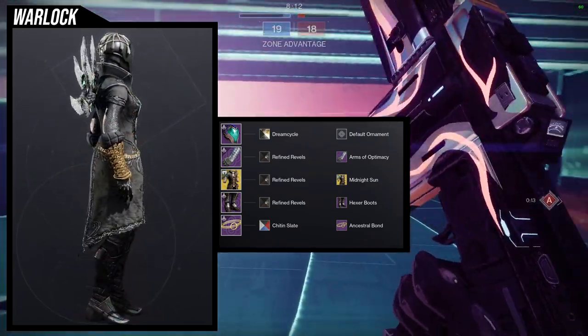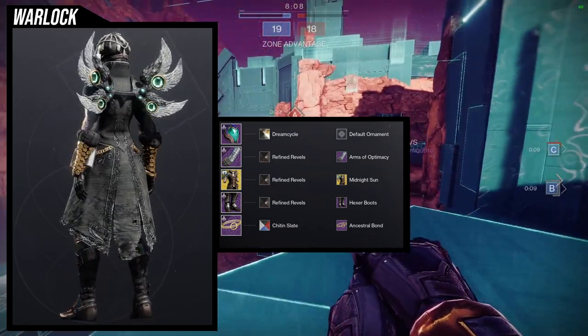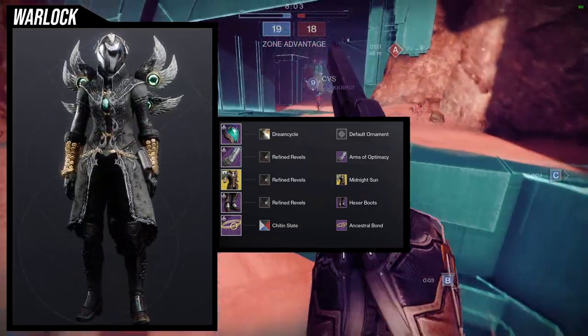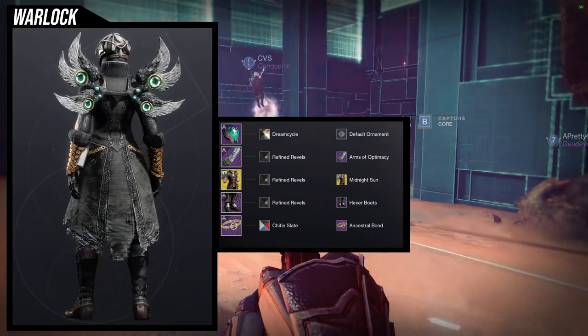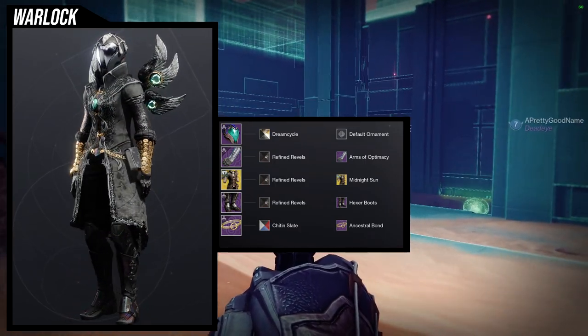The Hexer boots give the set a little more robustness — it looks heavier and a lot scarier too. Funny thing is, if I were to tell you what to switch out, it'd be the helmet. I don't think it looks good with the set. It's one of those situations where I like the set I made, just not the main piece I used it with. So the helmet could definitely be switched out for something else if you like this.